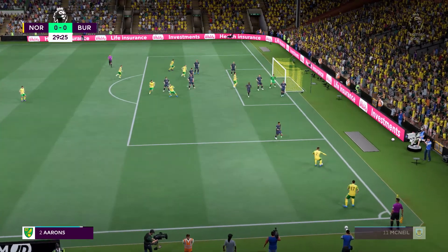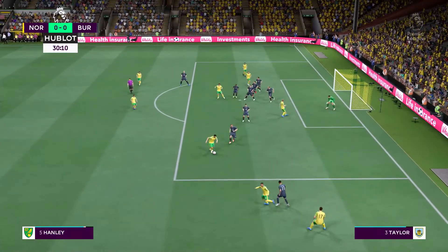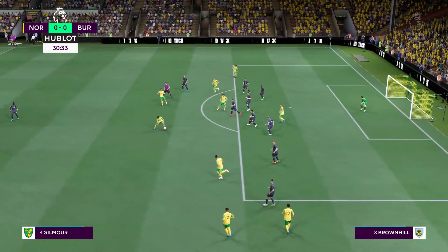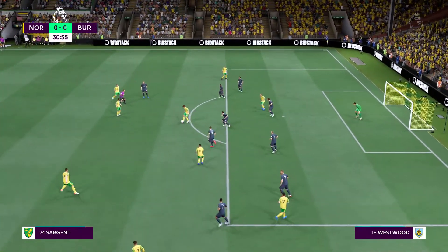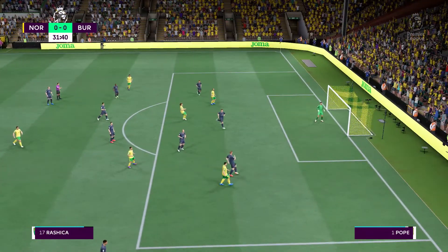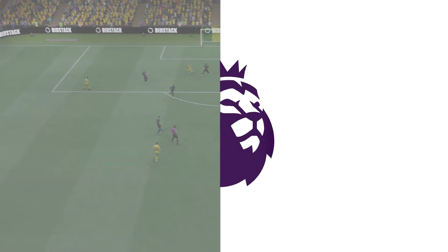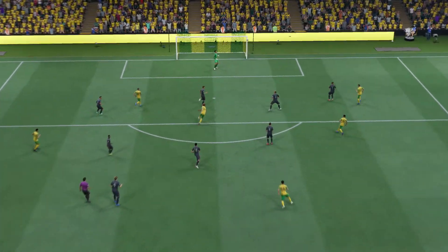A short corner — Rashica cuts it back. Still passing it around with authority. Matthias Norman — well, he didn't miss by all that much. He struck it quite nicely but the keeper was always in control of the situation; he knew that was going wide.